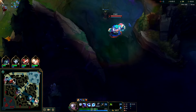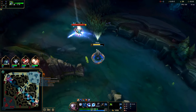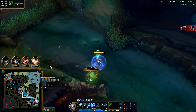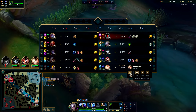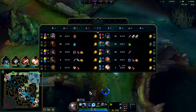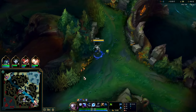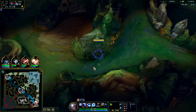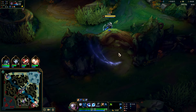Ghost is so freaking good — lower cooldown than Flash. We can use it super early because it lasts 15 seconds. Run him all the way down. Gragas top side, York not really paying attention — he had a ward down but didn't really react. Blitz has no Flash; sub-Flash is something like 8:30. Gragas did a full clear at 28 CS — that's every camp plus scuttle.